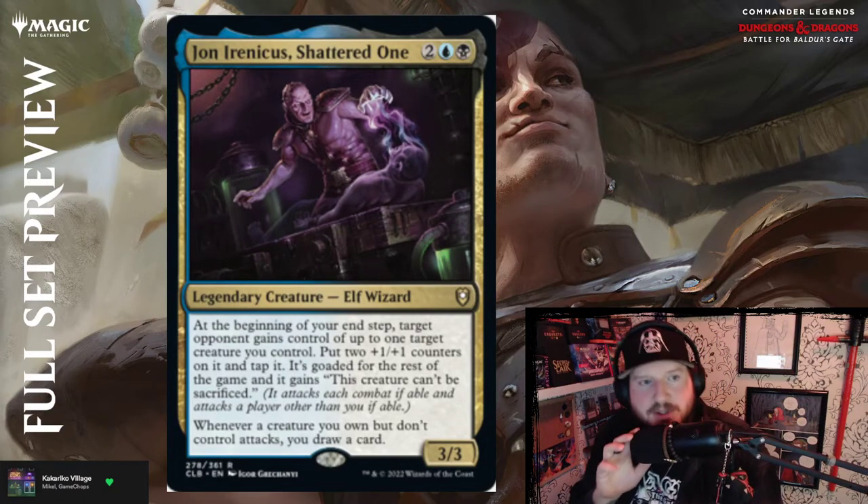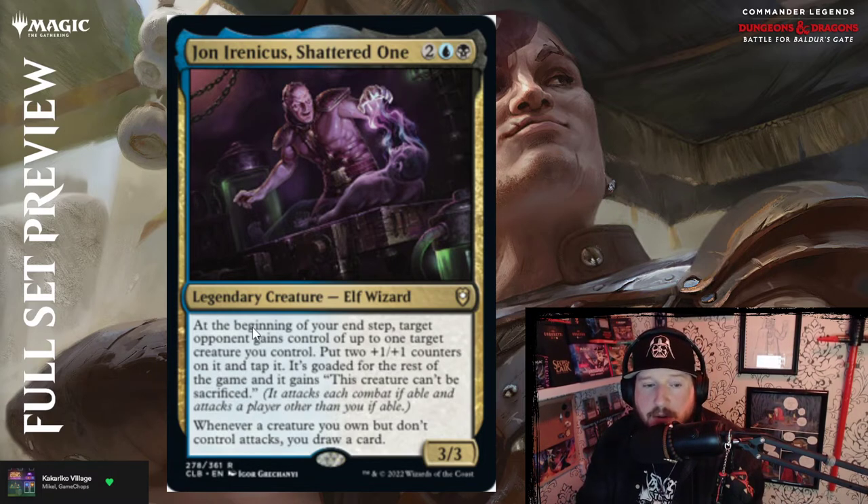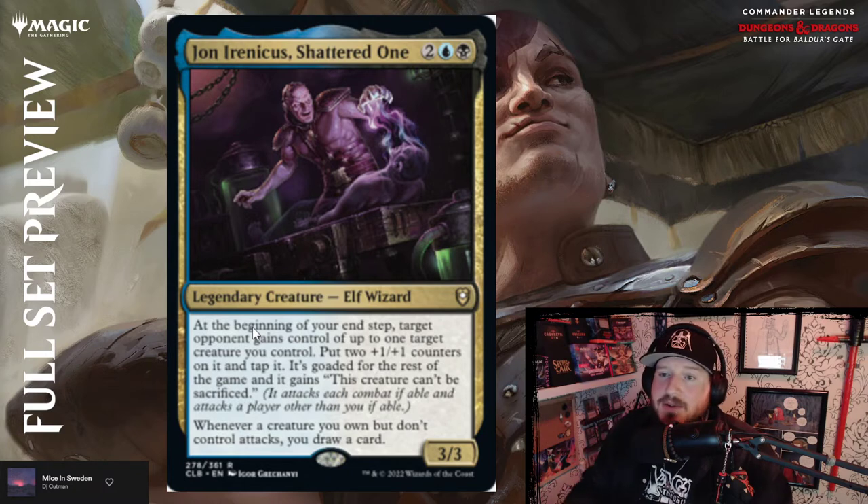Jon Irenicus, the Shattered One — two, blue and black — for a 3/3 Elf Wizard legendary. At the beginning of your end step, target opponent gains control of up to one target creature you control. Put two +1/+1 counters on it, tap it, it's goaded for the rest of the game, and it gains 'this creature can't be sacrificed.' Whenever a creature you own but don't control attacks, you draw a card. This sets up a scenario where you want to give all your opponents as many creatures as possible so you can draw a bunch of cards.